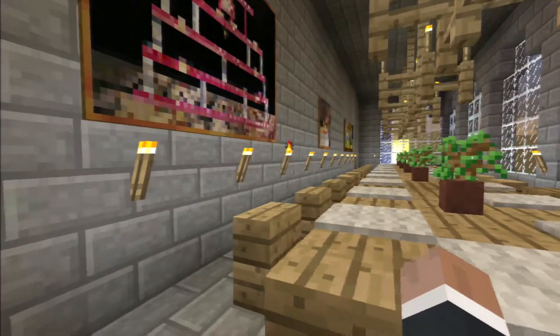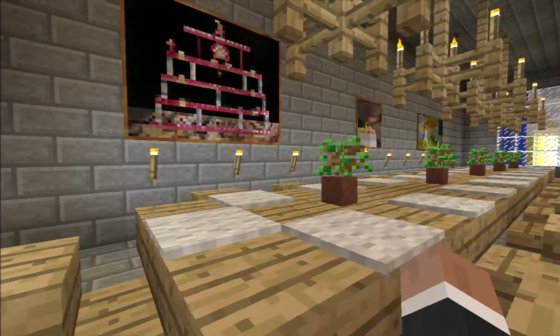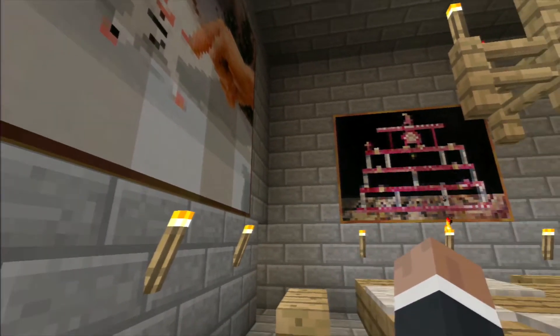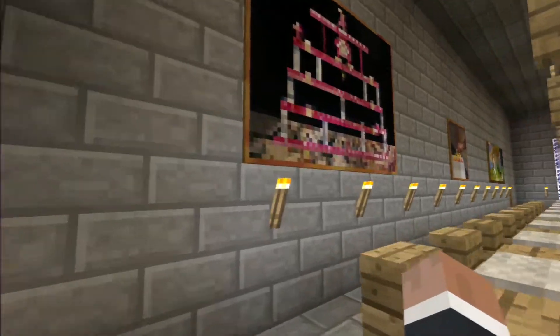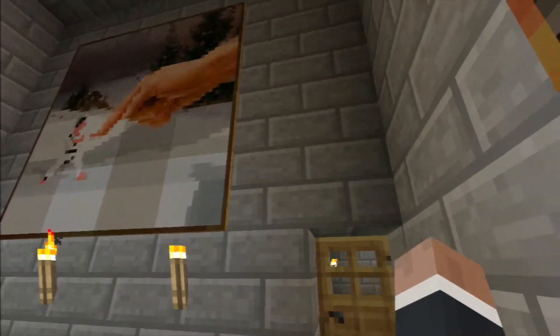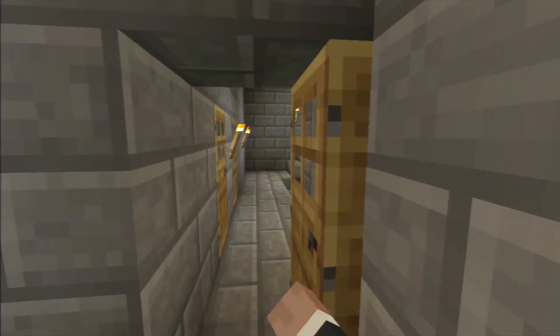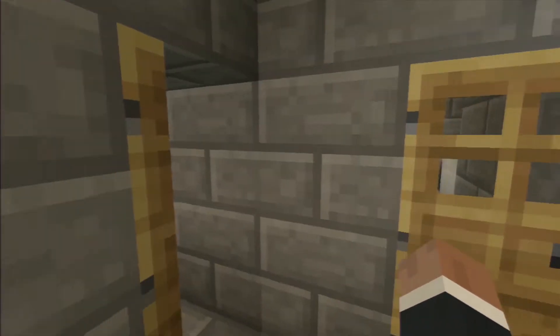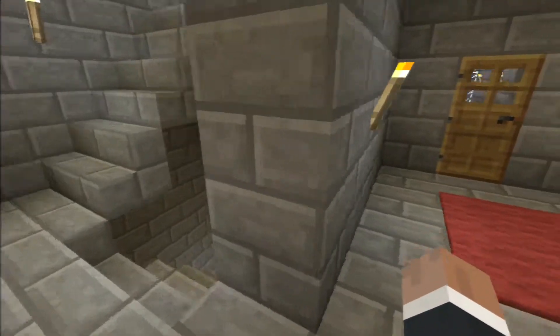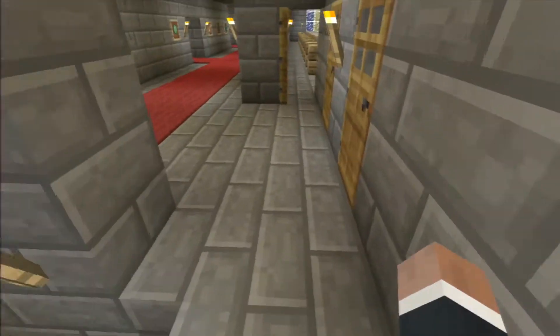The paintings are really limited in this game, which is kind of a downside, and even more limited for me because I don't like skulls. So I only went with pictures that I deemed acceptable. That's the dining room — it has two entrances. The second entrance here is for food brought in from the kitchen, which is down there.